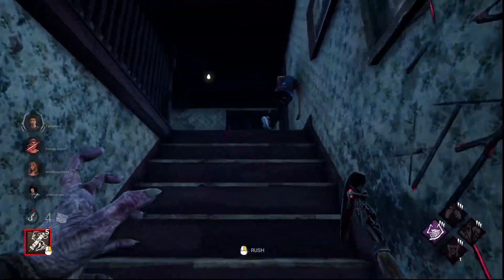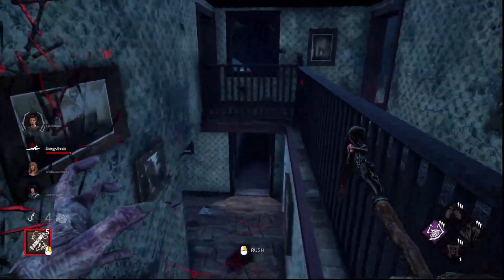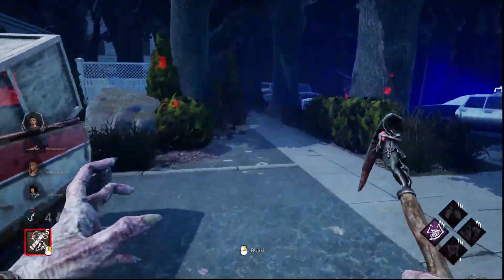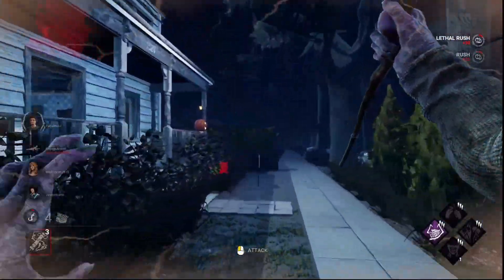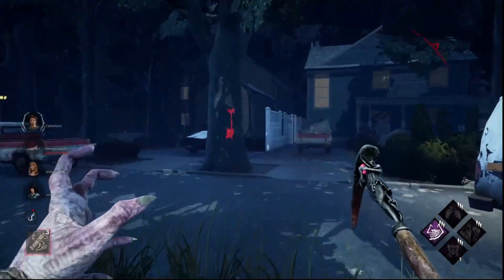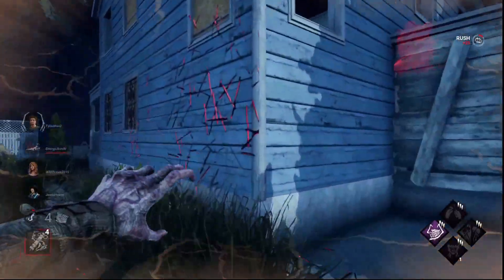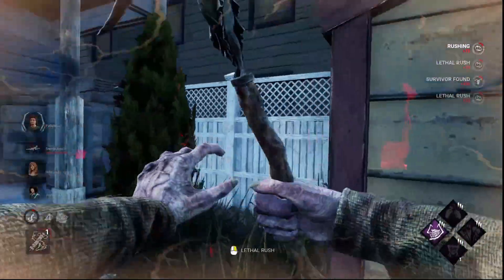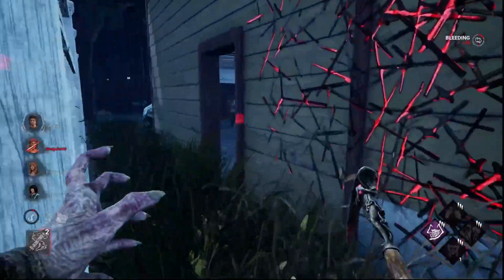I'm just going to down them in case they have Decisive Strike, so I'll just leave them on the ground and someone will have to go and heal them. I've got to quickly find another survivor. I'm going to listen — don't hear it. They got a hex totem right here, so I know they're here.